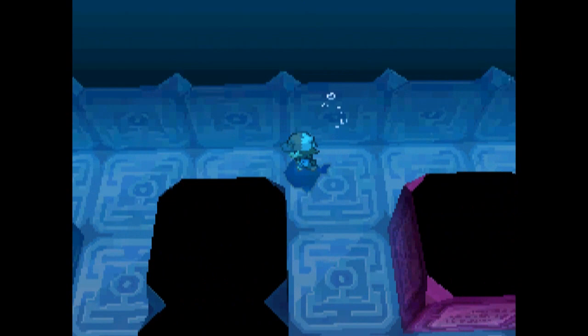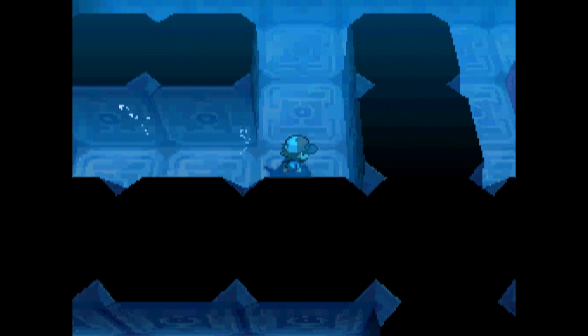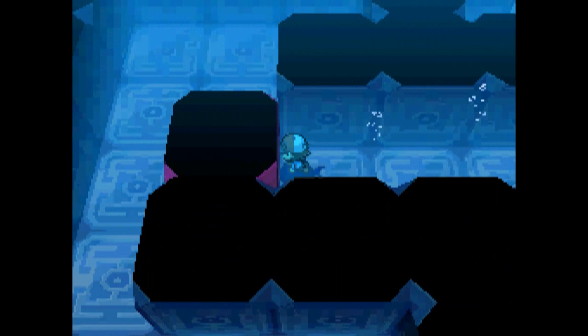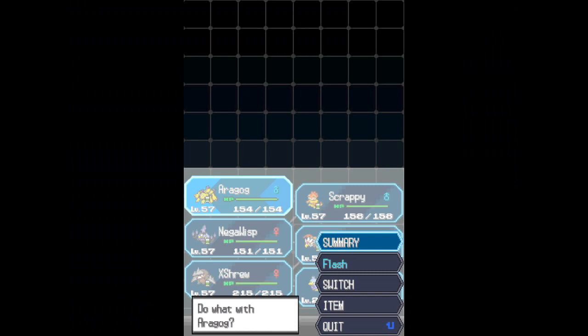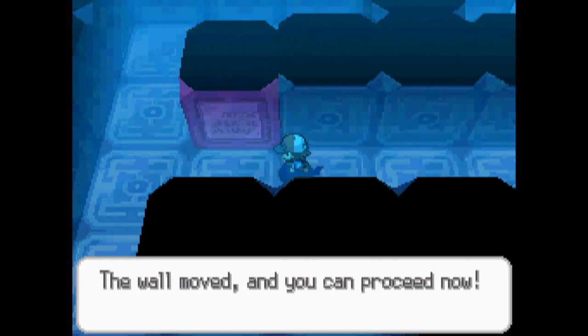Moving on from where we got forced out. As you can see you get the second message much quicker now. A Relic Vase here on another fork. Relic Gold — that's the last piece of treasure on this floor. You can go down here to the pillar that leads to the next floor. This pillar is not on a step limit; instead, use Flash right by this pillar. I'll have Aragog — my Galvantula — use it. The wall moved and you can proceed.